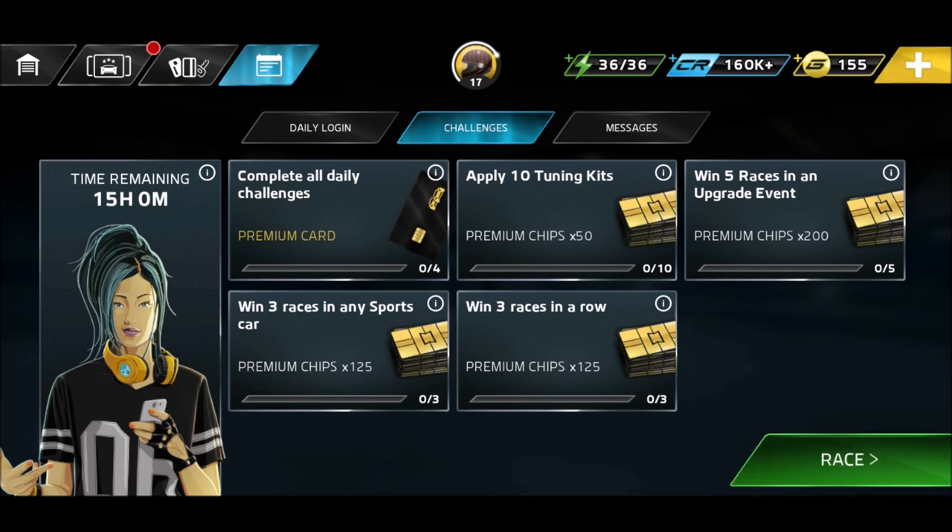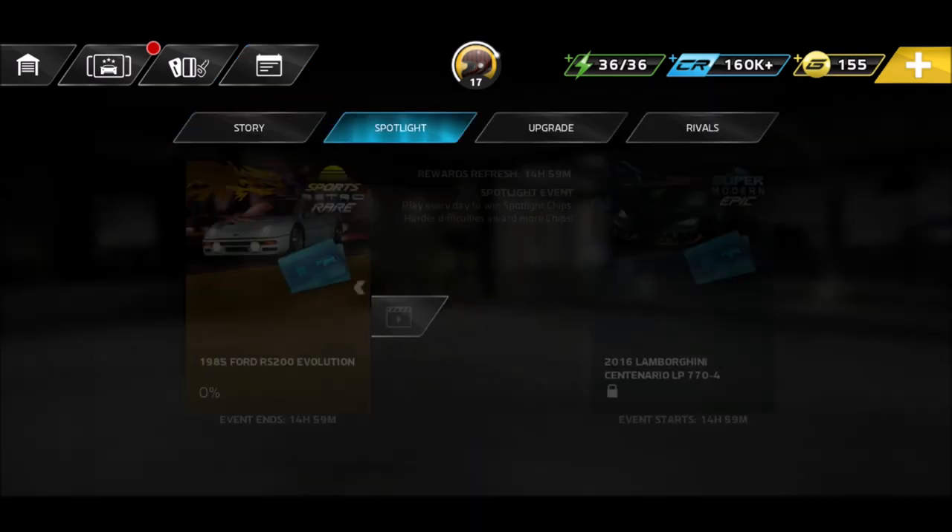Here are the challenges: apply 10 tuning kits, win five races in an upgrade event, win three races in any sports car, win three races in a row. We will choose an upgrade event, try to use a sports car, and try to win three times in a row.